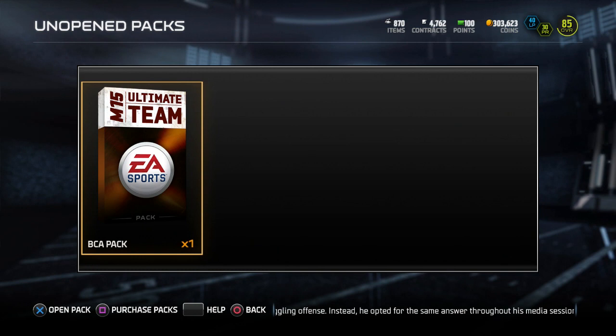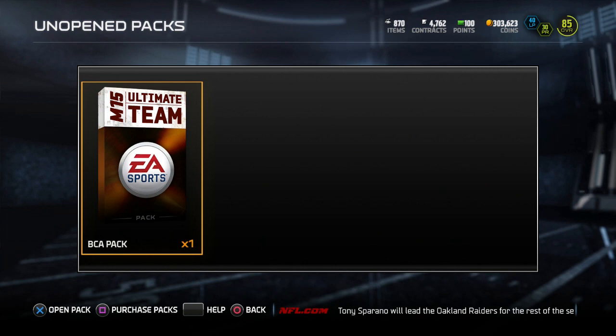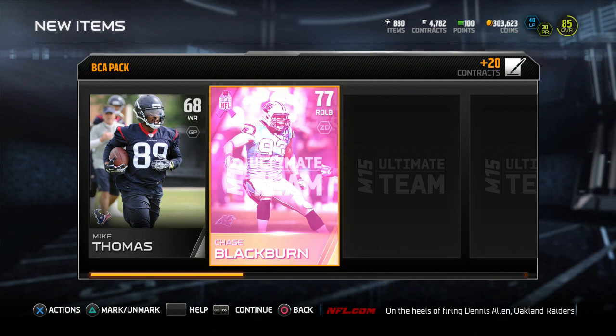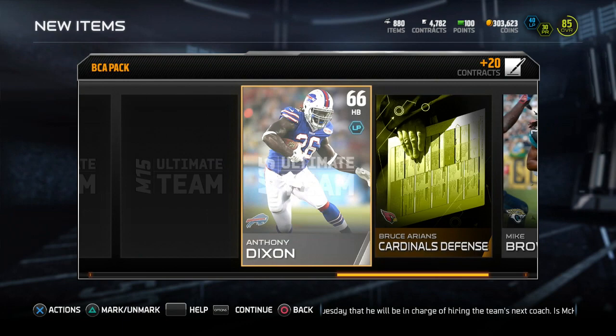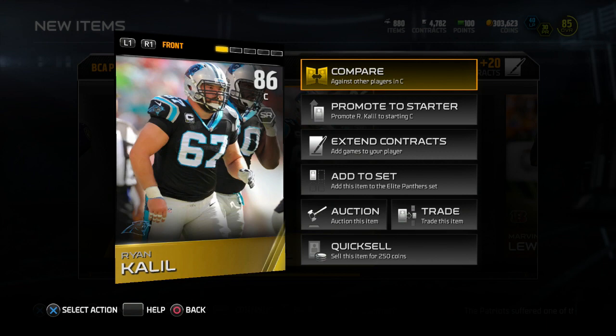Here we go, last pack. I'm going to say I'll pull like that Mike McGlynn guy because EA wants to troll me. I'm calling Chad Greenway. We got Mike Thomas, Mike Brown, and we get Chase Blackburn — not a very good pull. 77 overall, 78 speed, 90 pursuit, 84 block shed. Not the best linebacker. But there are still two more gold cards. D'Amico Ryan is our next gold followed by Ryan Khalil — 86 overall, that's actually a really good pull. Not sure how much he's going for, but I'm assuming it'll be a decent amount.